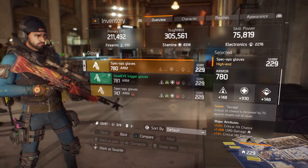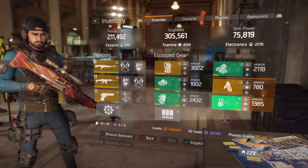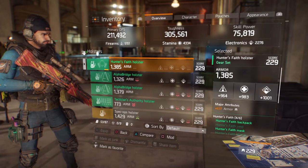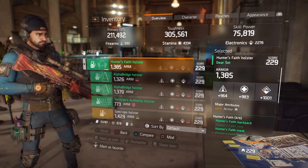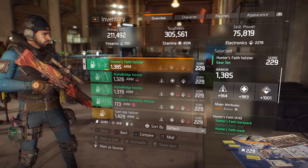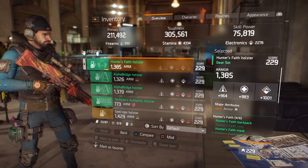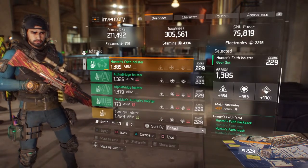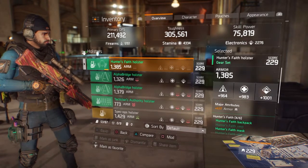The holster has rolls of 964, 983, 1001, and 637 armor — I believe I rolled the armor onto it. Decent rolls, can't complain, could have been a lot worse.